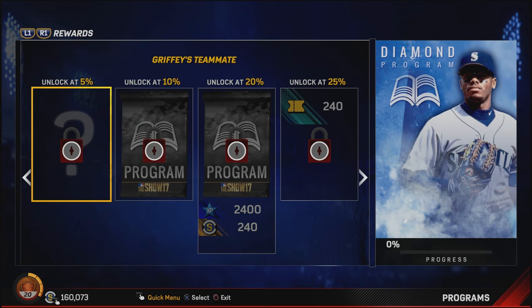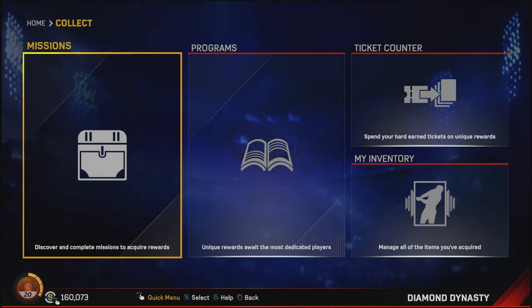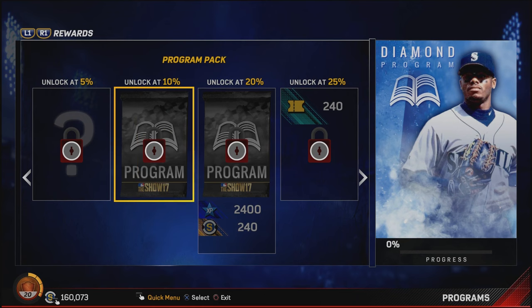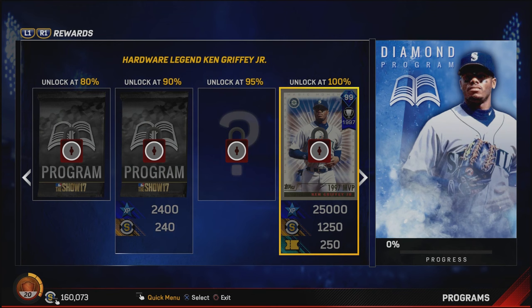Let's talk about programs really quickly, because I know that's what everybody wants to know — how do I get 99 Ken Griffey Jr.? If you go into the diamond program, it's also accessible through the missions tab. Here you see all the missions you need to complete to get Ken Griffey Jr. As you collect more and more percentage in the diamond program, you start to unlock things. At 20% you get 2,400 XP and 240 stubs. The further you go, the more stuff you unlock until you get 100% — you get Ken Griffey Jr. 99 overall, 250,000 XP, 1,250 stubs, and 250 tickets.